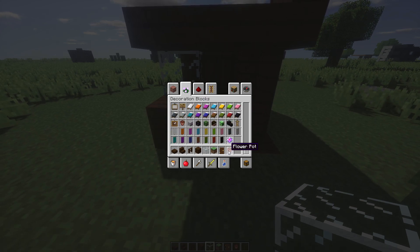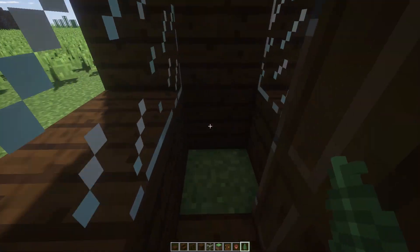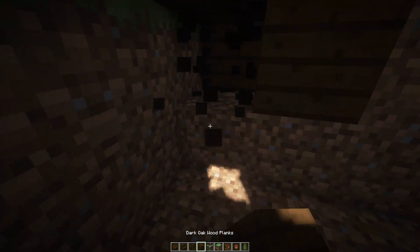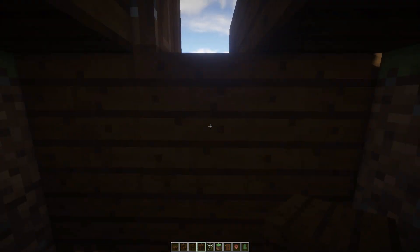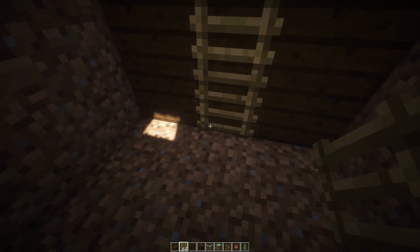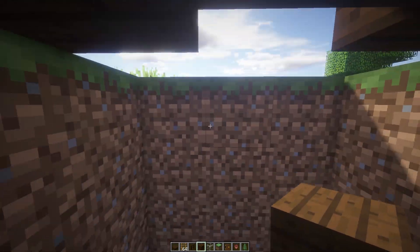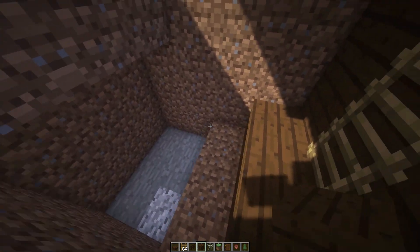Then what we're going to do is add an item frame — place it right there — and add a fern right here. We're going to break under just like this, and add a small little ladder, just two down. Break another layer here, so you're breaking the grass, and then break another layer down. So it should look like this right here.